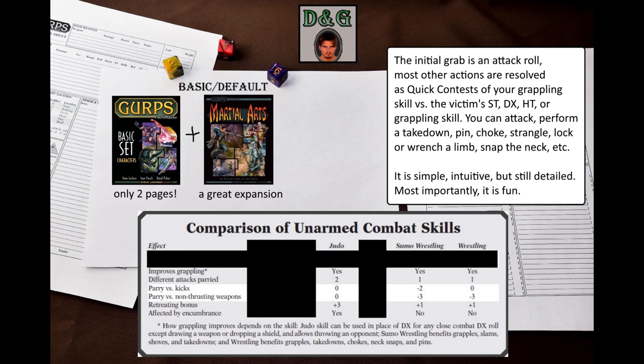Sumo Wrestling takes a minus 2 penalty against kicks and a minus 3 penalty against weapons. Wrestling is an average difficulty skill that represents training at grappling and pinning. High levels of Wrestling improve your effective strength for the purpose of making or resisting any choke, grapple, neck snap, takedown, or pin, and whenever you attempt to break free. You only get one parry, and it is at minus 3 against weapons. As you can see, these three skills are quite different, as they facilitate different styles of close combat.